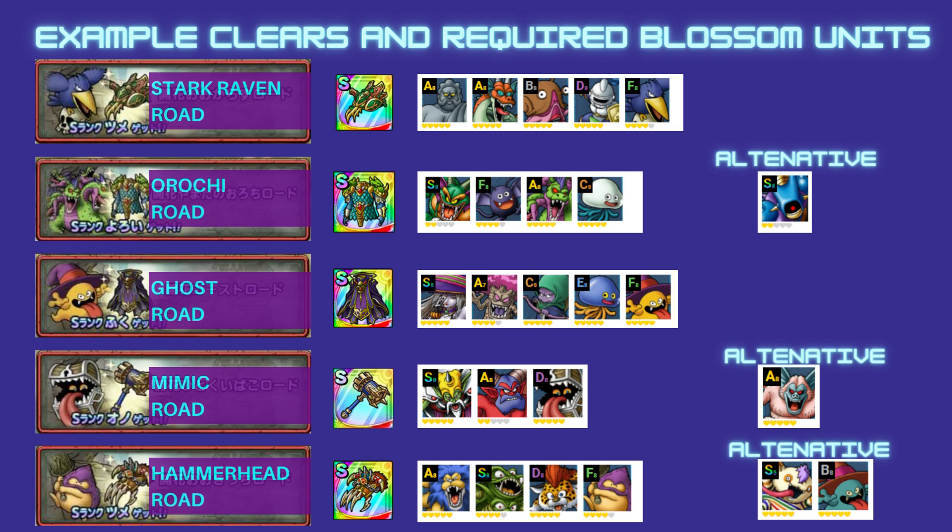For the Orochi Road, if you have Malroth, the only other unit you need is Orochi. Orochi is obviously a must-blossom, along with two other old Blossom units. Alternatively, for people who don't have Malroth, I saw some clears using Overkilling Machine. So Overkilling Machine might be worth considering if you're purely looking ahead at future Blossom Roads.